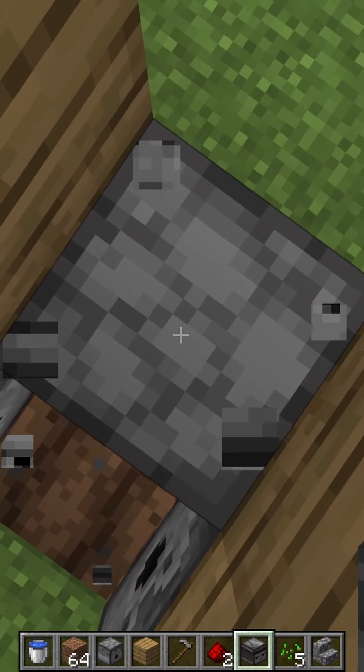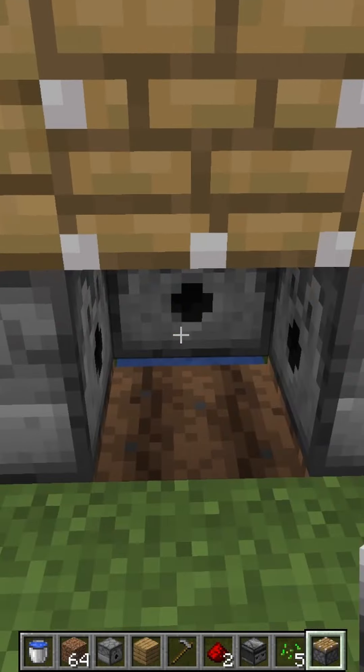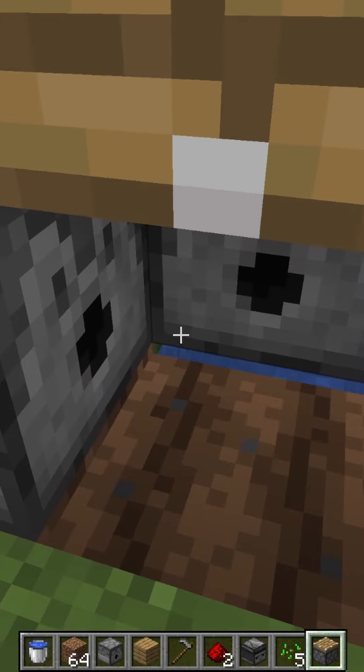Place two redstone on the bottom, then place an observer with a little red dot facing towards the sky. About three tablespoons of redstone, give or take. Place a piston right here — the staring contest is still going.